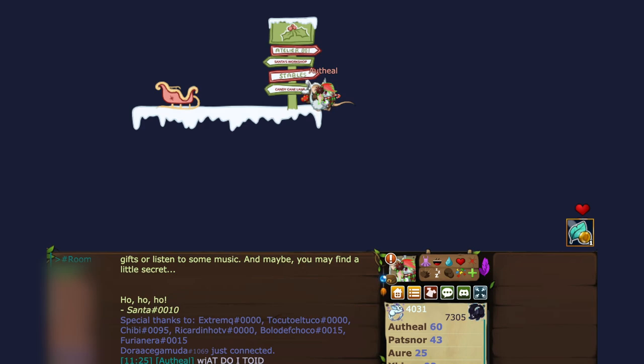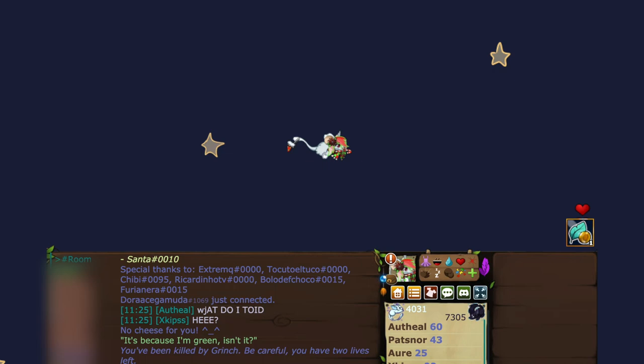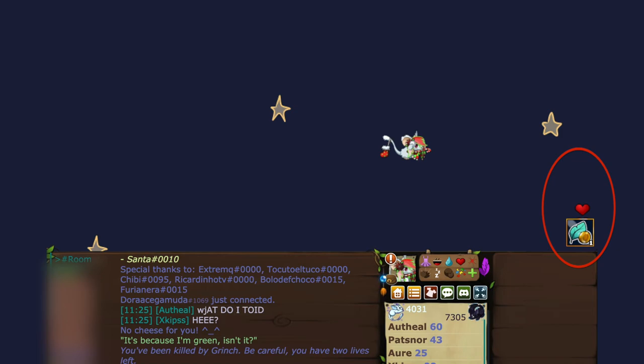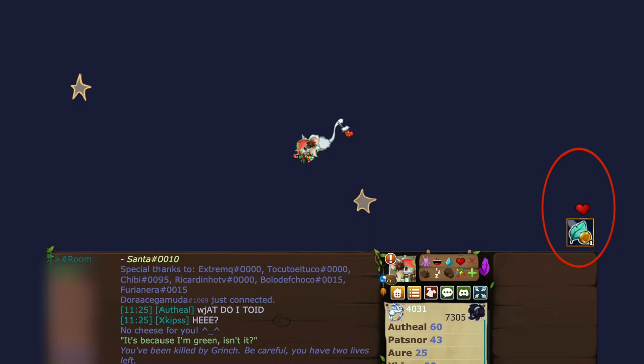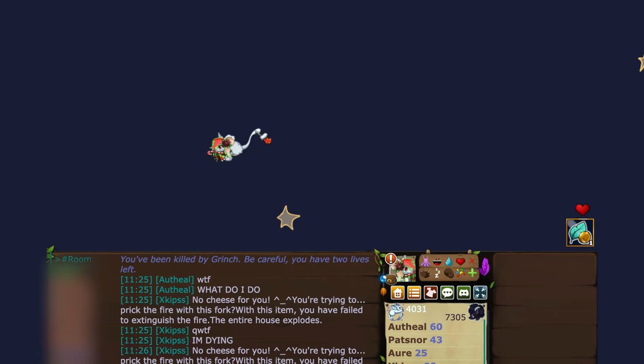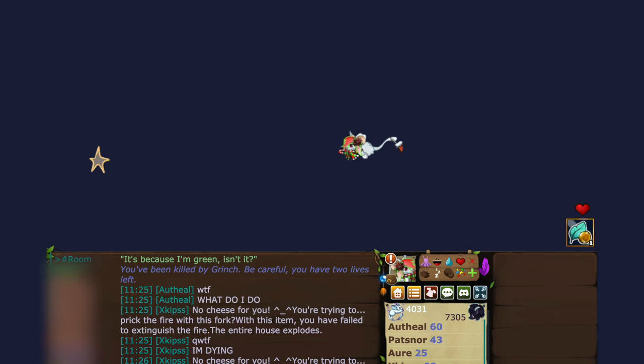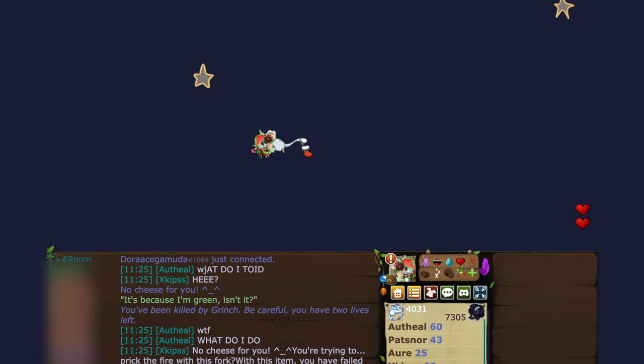You need to avoid hitting the green things, which are actually grinches, and the skulls. You get three tries to reach the bottom, which is the rooftop. Try moving as little as possible, or fall close to a line of stars without touching them — two stars won't be placed too close together so you can fall longer. If you do hit a star, immediately spam the up arrow key to jump and stop moving sideways, then start falling toward the roof again.